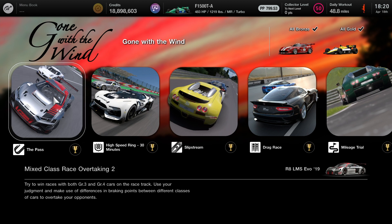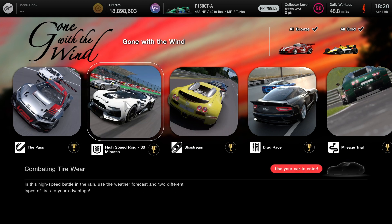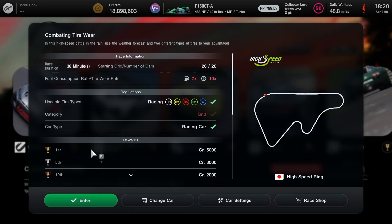The first mission is you're going to be using this Audi — you'll be passing grade 3 and grade 4 cars. The next challenge is combining the wet tire wear. Back in the day when this showed up it was a little bit harder mission to do, but I think it's a little bit easier right now.